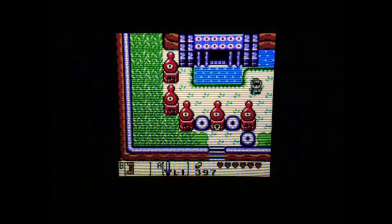Hello everyone, welcome to Zade's Element. I'm Zade, and today's Element is The Legend of Zelda Link's Awakening Chapter 6.